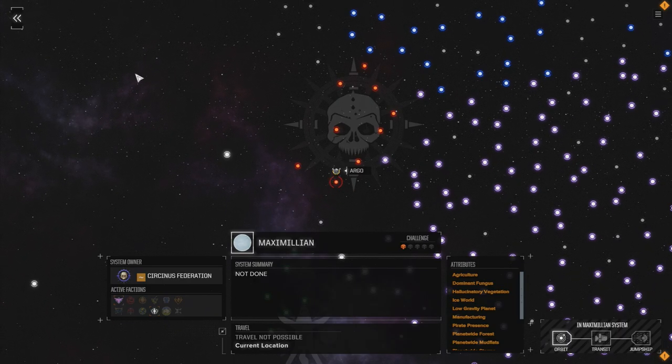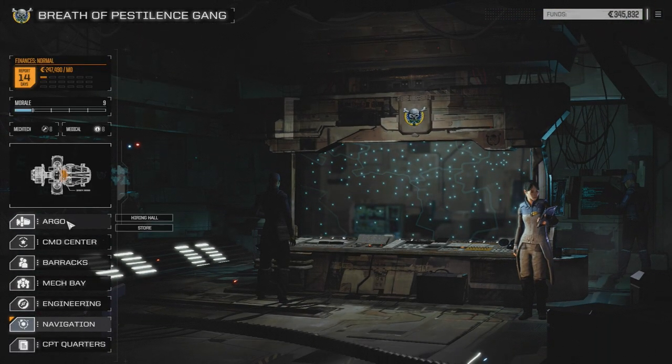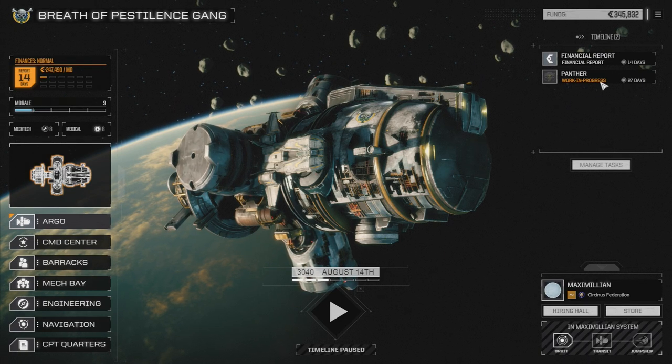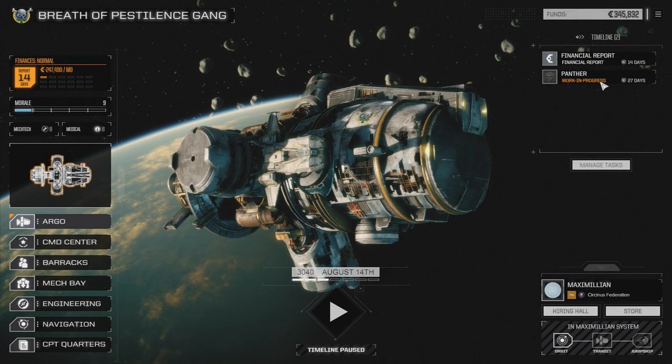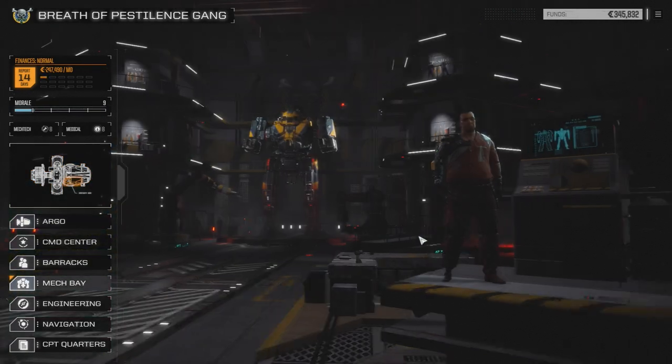We are still at Maximilian currently, but hopefully we'll be leaving here soon. What we're waiting for is we have a new Panther which we've refitted to replace our Dagger with. So we're just waiting for that to get fixed, so right now we're down to three mechs.